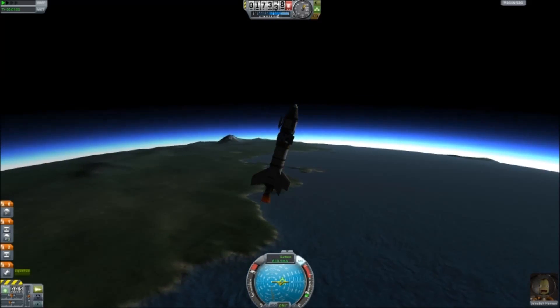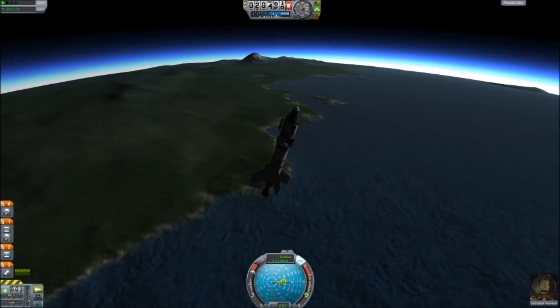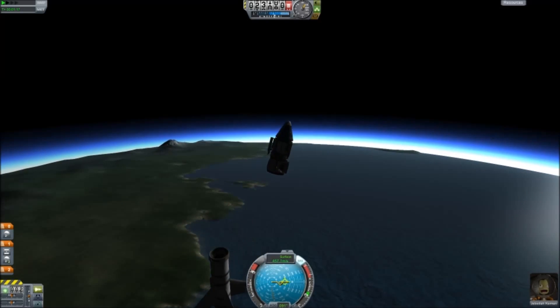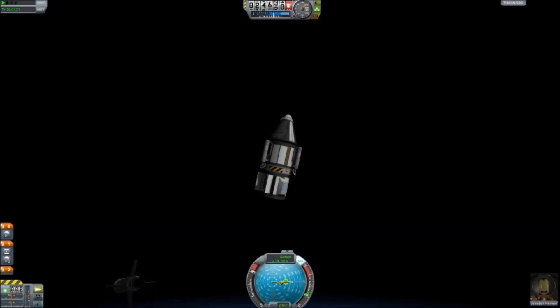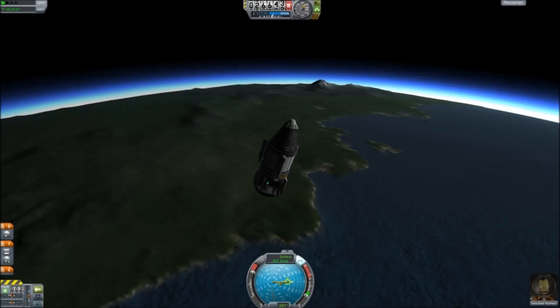We are now officially out of thrust. With that being said, I am now going to dislodge part one. Part two consists of this science experiment. There goes part one — look at that! That is so cool. Look at you tumbling away. I love the physics in this game.